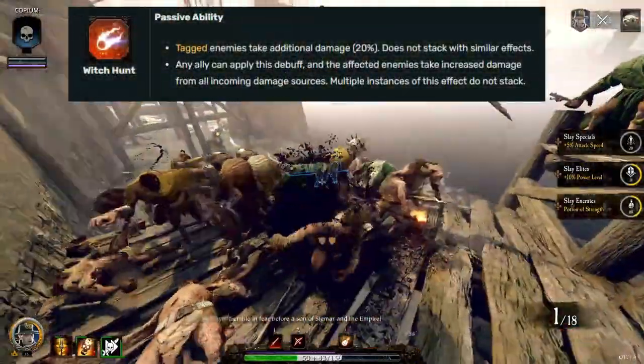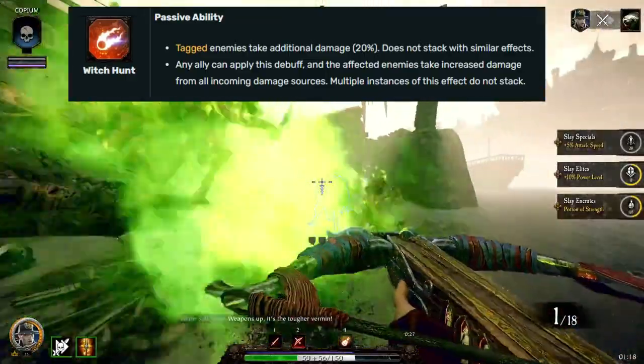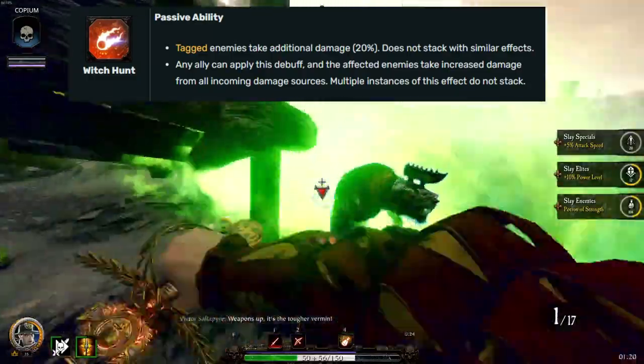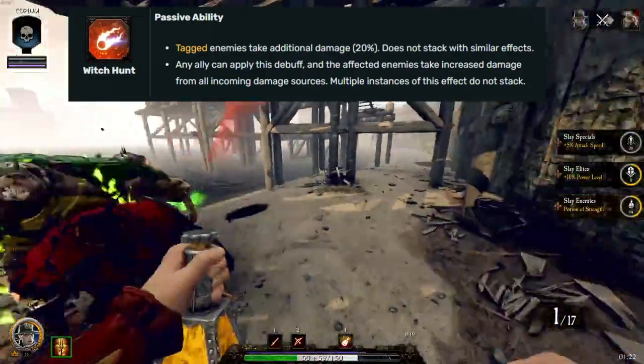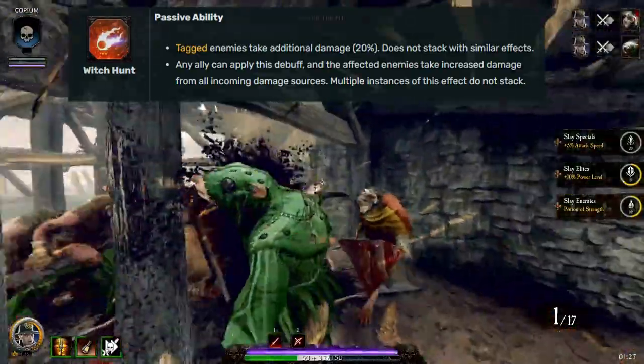Witch Hunt is a passive ability which gives a bonus 20% damage to any tagged enemies. It's important to note that any ally can apply this, and the affected enemy will take increased damage from all sources. So if you have a Witch Hunter Captain on your team, make sure that you are tagging everything you can.